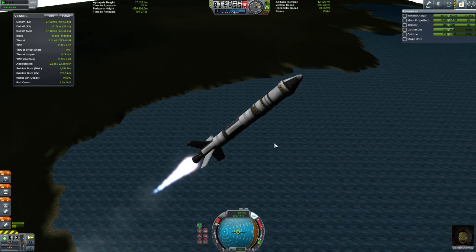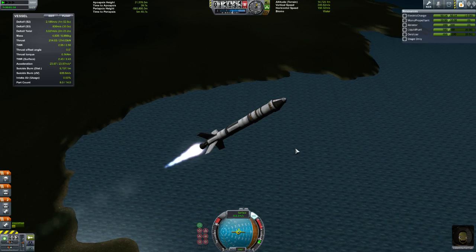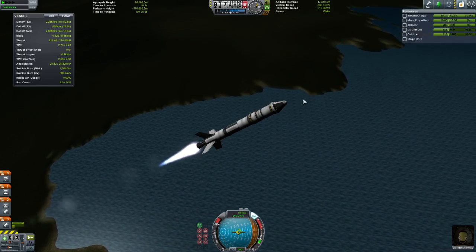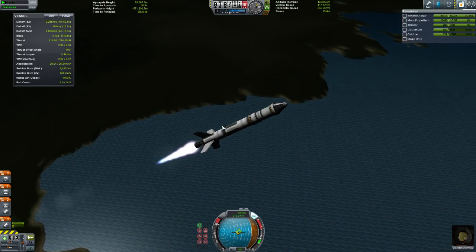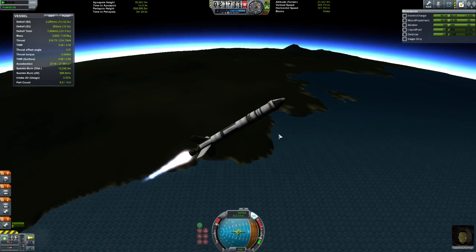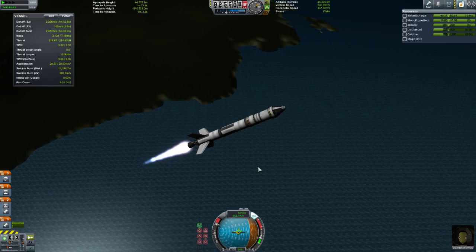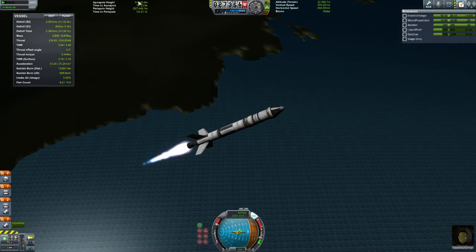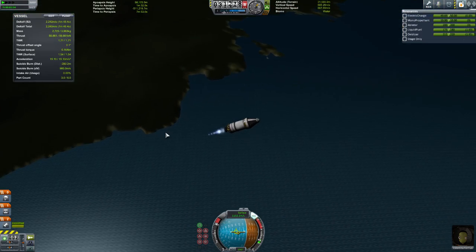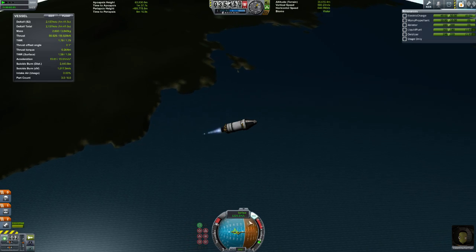There's something called Max-Q — it's a real-life rocket problem. It is the region of maximum dynamic pressure: the point at which your craft is going so fast that the forces from drag hit a ceiling. If your rocket is too powerful, you will need to throttle down. We've designed a really nice rocket here that's just going to cruise straight through it without any problem. What I'm doing is watching the apoapsis number while keeping the rocket tilted over as far as we can, because we're starting to get to the point where the top of our trajectory will be in space.